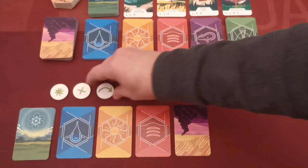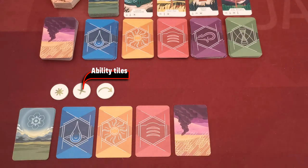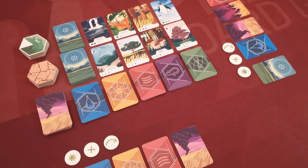Players also have a virtual space where they will be placing their discards facing downwards. Finally, each player takes a set of three different ability tiles, and any remaining such tiles are removed from the game. The game is now ready to start.